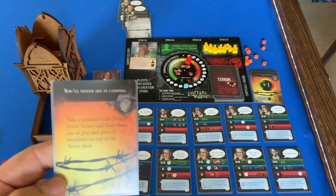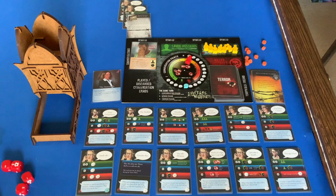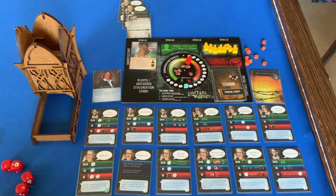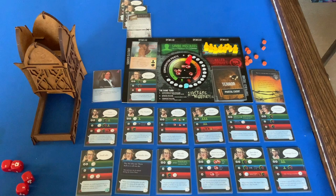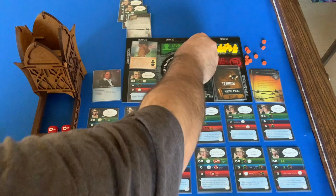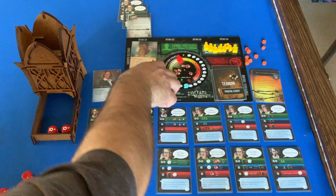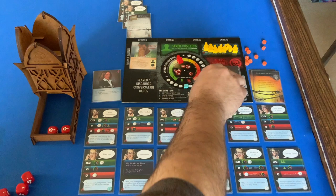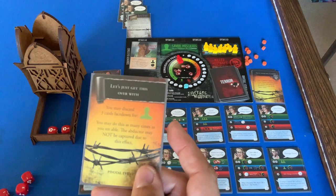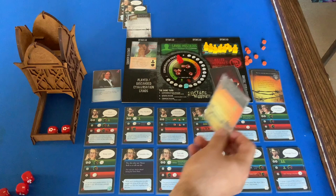Terror card: You'll Never See It Coming — take a random gold pivotal event terror card from out of play and place it face down on top of the terror deck. No secondary effect so I don't lose a card. Next round: Keep Cool and re-roll — minus one threat, get a conversation point. Terror card: discard three cards face down to free a hostage; may do this as many times as able, but the abductor may not be captured due to this effect. I only have four cards and would rather not do that going into the next round.